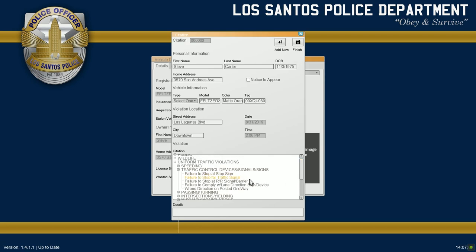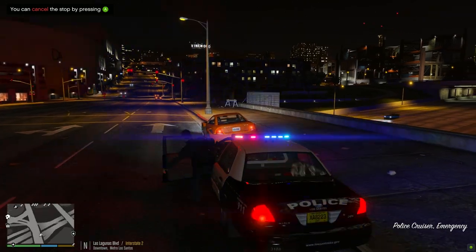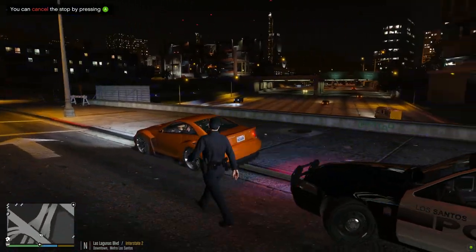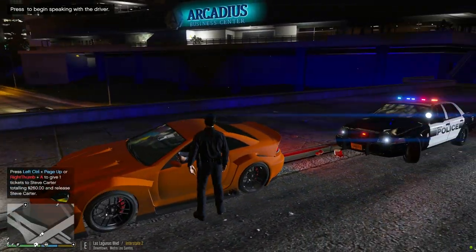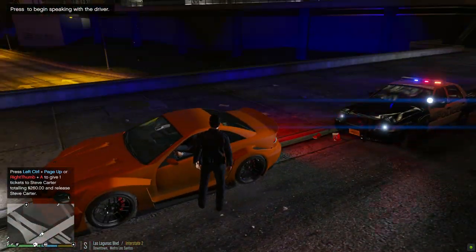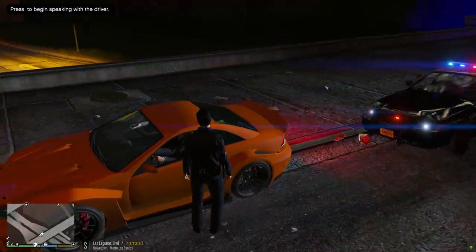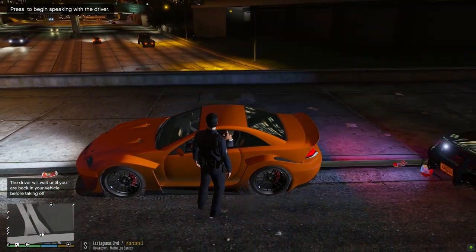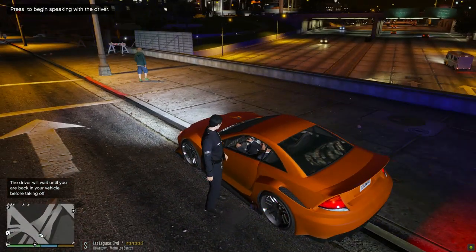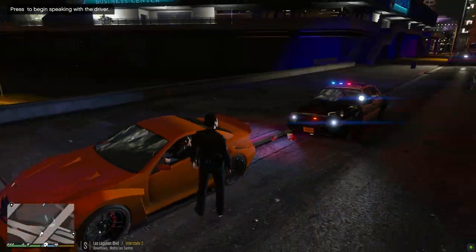Failure to stop for a traffic signal. The citation is missing required information — just put it in automatically. Simple citation, getting back out on the road. All right sir, I'm going to be issuing a citation tonight for failure to stop at a traffic signal. You clearly did not stop at that red — you just went right through it. Even though it was a right turn, you still have to stop before you go. $260 citation. Go and sign at the bottom — it's not an admission of guilt. If you have any questions, feel free to contact the Los Santos Police Department. As soon as it's safe to do so, I want to back up my vehicle — you can pull out. Just drive safe, there is a pedestrian nearby who doesn't know what he's doing. Drive safe, have a good one.